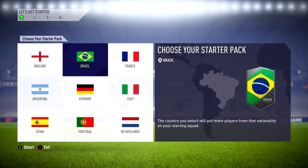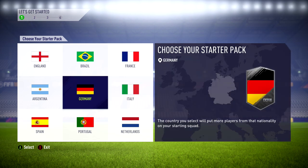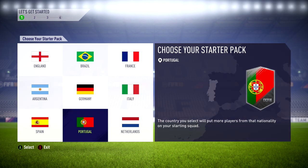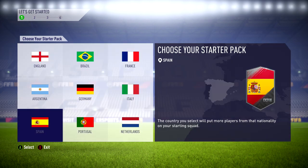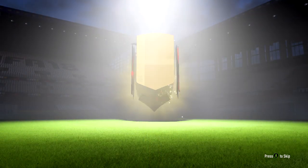On your screen you can see the first thing that is somewhat different compared to previous years of Ultimate Team when you start with your new club. We're actually able to choose a starter pack which is based around a certain nation. We have England, Brazil, France, Argentina, Germany, Italy, Spain, Portugal and the Netherlands. My aim was to make a starter team around La Liga or Ligue 1, and I decided to go with the Spanish League since it had some better non-rare looking players in my opinion.